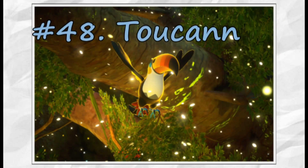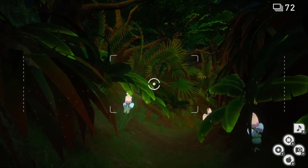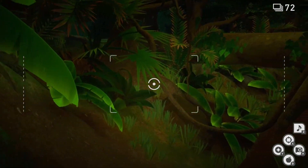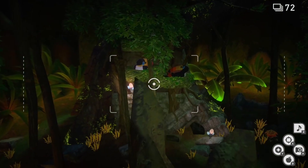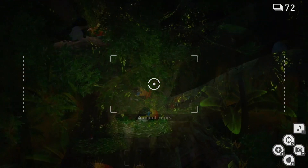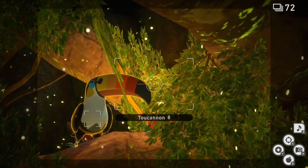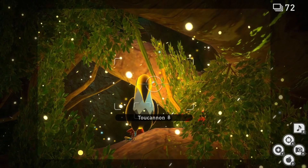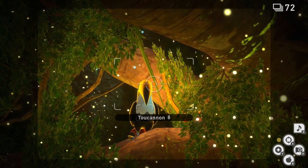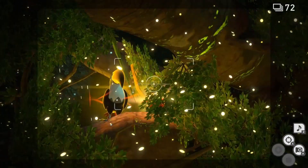Since we're in the birdwatching spirit, we might as well just continue and get ourselves the four-star photo of Toucannon. We will have to head back to the nighttime variant of the map to get this photo. Let's skip forward to the ruins area of the map. As you start to fall over the edge of the log, look to your left to find the Toucannon with a crystal bloom beside it. Hit this crystal bloom with an illumina orb. Wait for that orb to completely wear off, then hit it yet again with a second illumina orb to make the Toucannon take flight.